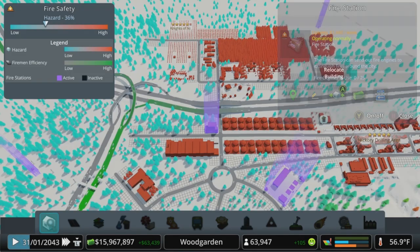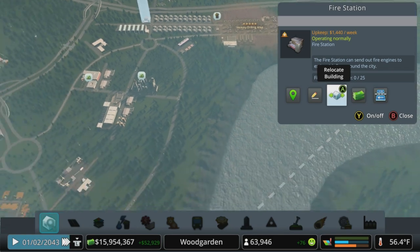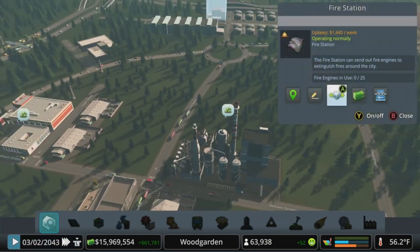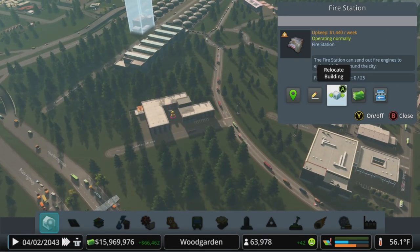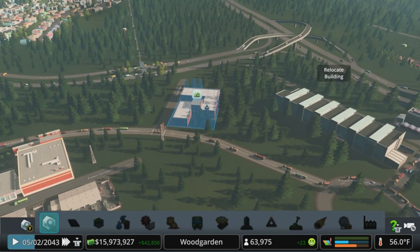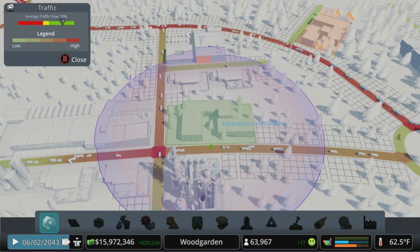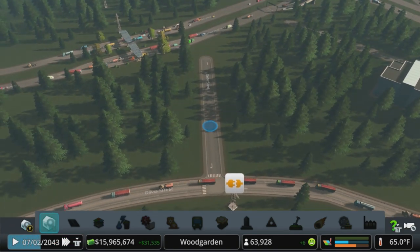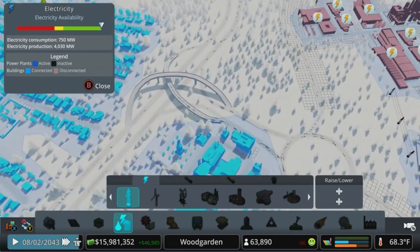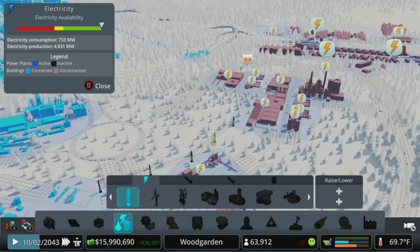Let's check our fire coverage. That's actually really good — I'm going to leave it right there. Okay, that works. We moved the biomass plant over here, so let's see if we can get this back up. Move the toy factory — now this is all one-way traffic.